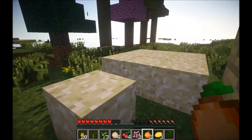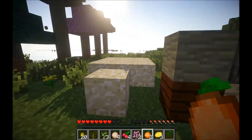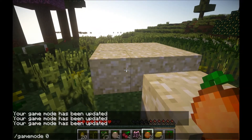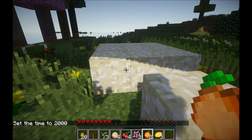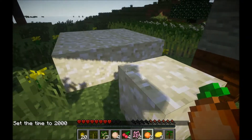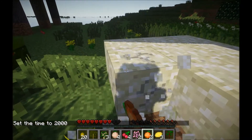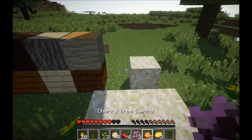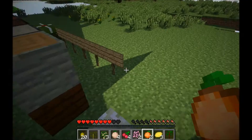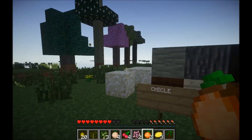Now we'll move on to the blocks that generate in the world. There are only three, and two of them are pretty much the same. The first one is salty sand. It generates in beaches and it's really easy to find because it's just like sand, but it has little white bits — which is salt. When you destroy it, you get between three and four salt.